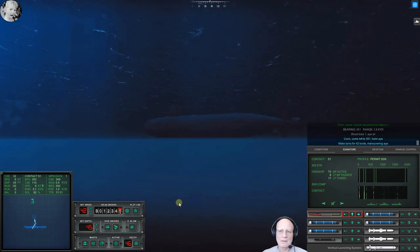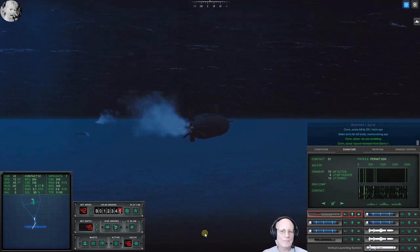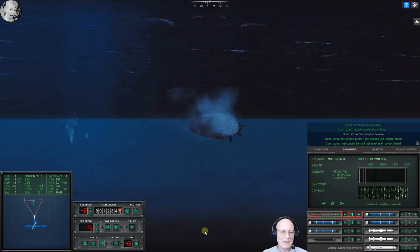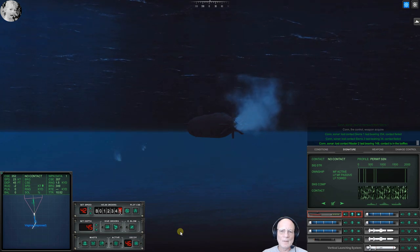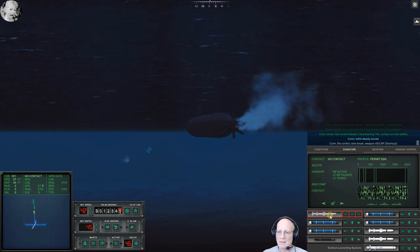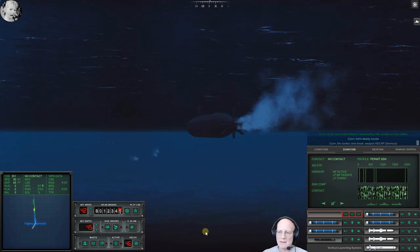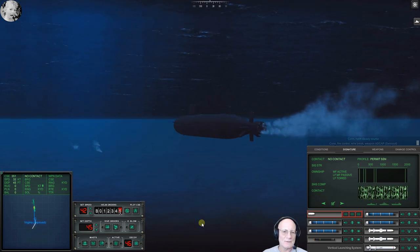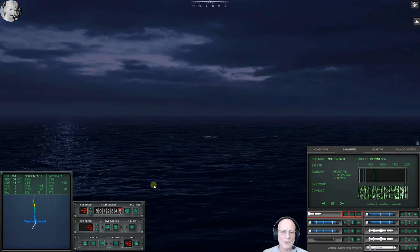It is a submarine. We got a charging — con sonar lost contact, Sierra One, last bearing three five four. Doesn't mean it's not our target. Con sonar lost contact, master two, last bearing one four. We're charging because we were just at the edge of five thousand yards — I want to be able to run toward those torpedoes and then run away from them, because I've got a freaking Mark 48 in the game that I don't need paying attention to me.